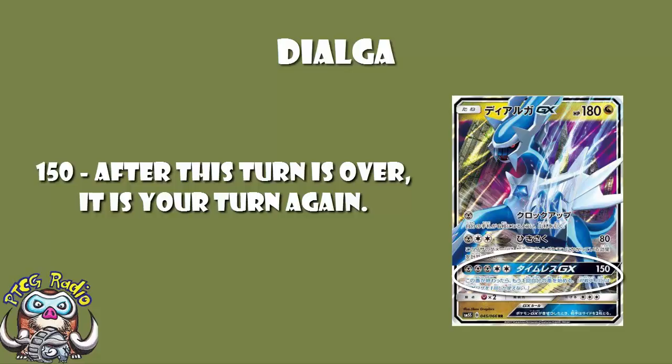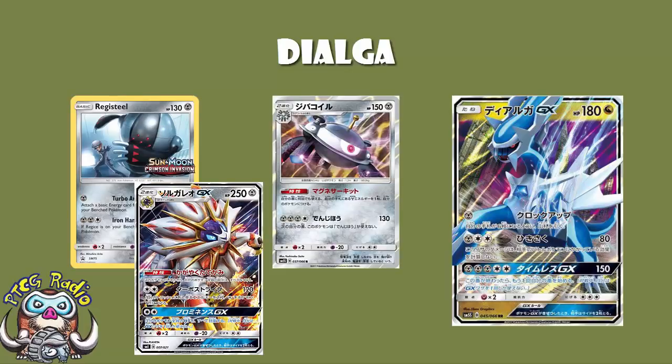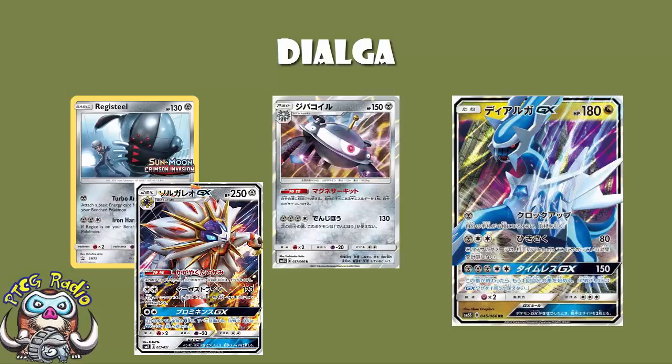Now the attack cost is huge: three Metal and a double colourless. But as I've said, between Magnezone especially and the new Solgaleo GX, we've got options for getting the energy on there. This is not as terrifying an attack cost as it could be — if it were psychic, psychic, psychic, double colourless, that could be horrific, but it's not, it's Metal, and that gives you options. It also has the cardinal sin of needing extra energy just for your GX attack. So if you put five energy on a Dialga, you get one attack, and then the rest of your attacks will only ever be for three energy.